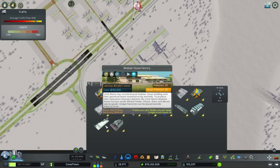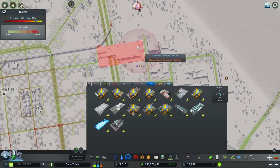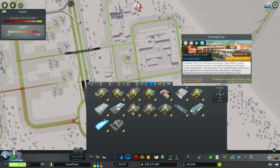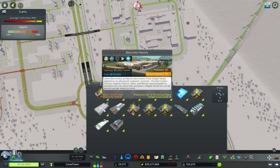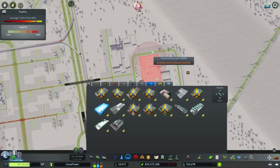What small industries could I also squeeze in? The modular house requires glass, metals, plastics, and wood — but how big is that? It's also a large building. What about the printing press? No. Oh — the electronics factory. What's different for this? It has everything it needs as well, but that's also quite a long building.